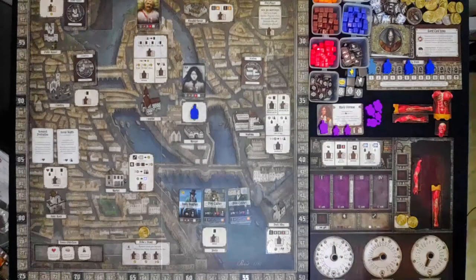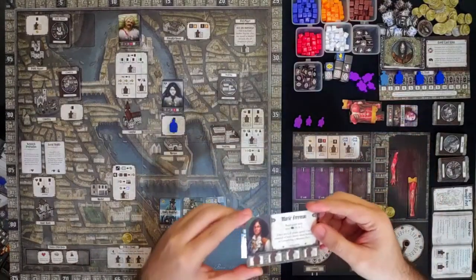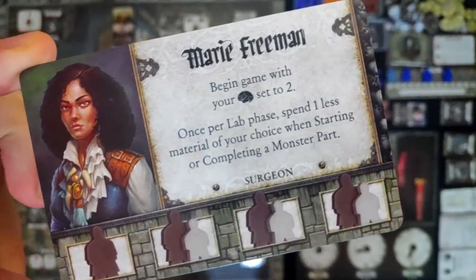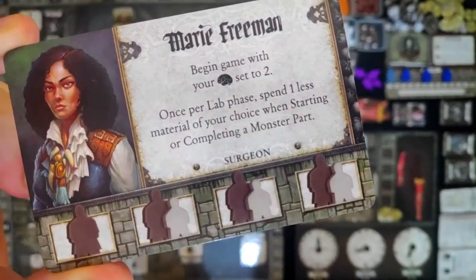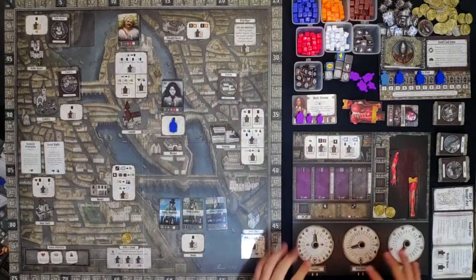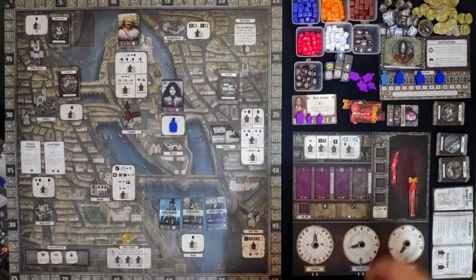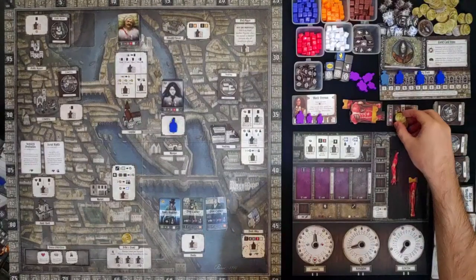This is Paris 1819 and we are using Marie Freeman. Her ability: she begins the game with 2 expertise and 1 lab face. Spend 1 less material when starting or completing a monster. Let's set our expertise. You can see we have Humanity, Reputation, and Expertise — all set to default. We will increase our expertise to 2. Every time you move up on the dial, you will gain an effect, negative or positive, depending on the direction.